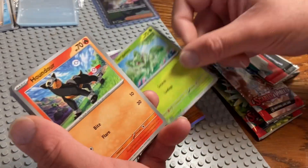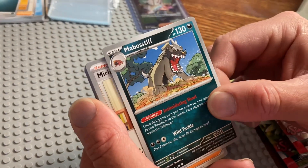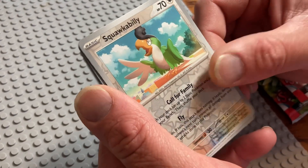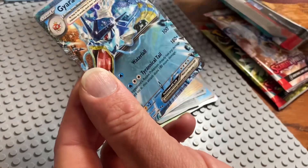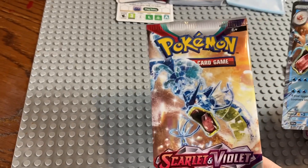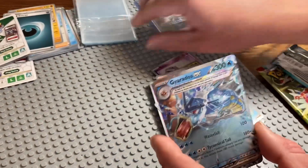Sprigatito, Houndour again, Drifloon, Cetoddle, Mabosstiff. Don't make the folks dizzy — coming in on some foils here real soon. Spiritomb, Squawkabilly, Drowsy. Felt thick — oh, what do we got? Why is it always the last pack? Why is it always me? Gyarados EX! Followed up with a basic energy. Look at that art — look at how all the lines connect. Two star rare. We're going to sleeve that one up on camera right now.